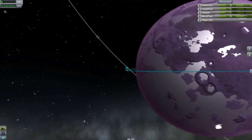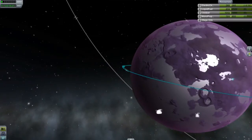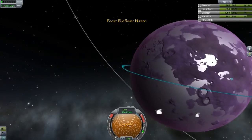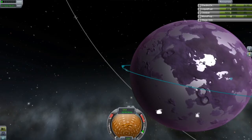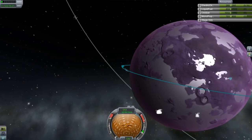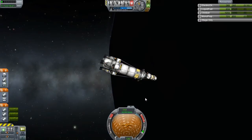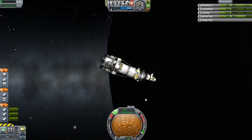Landing somewhere in this area would probably be a little bit better. What I'm going to do now is start my burn somewhere around here, maybe around here, and then I should be alright. I'm just going to de-orbit everything and get rid of all of this.